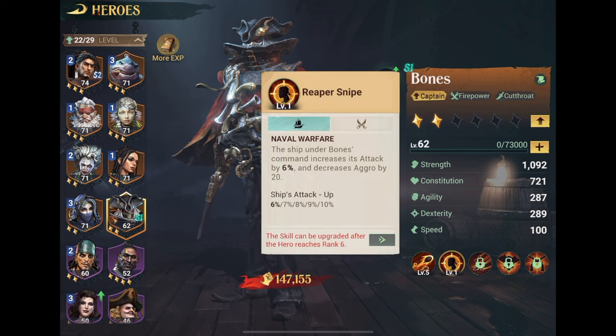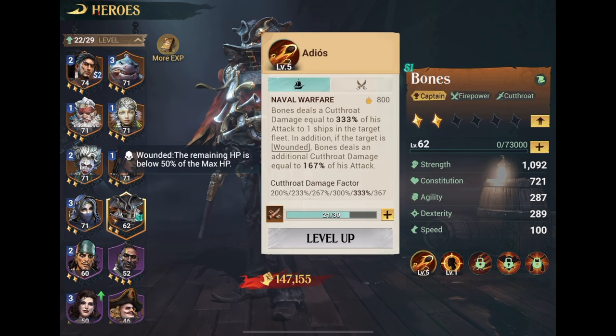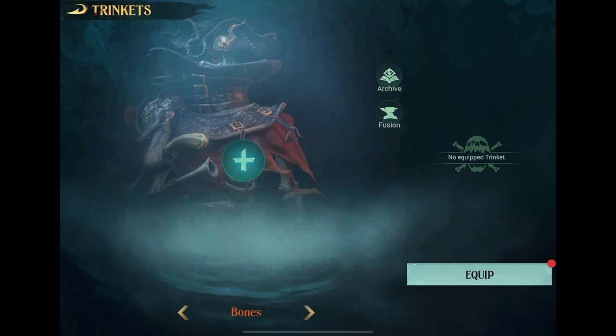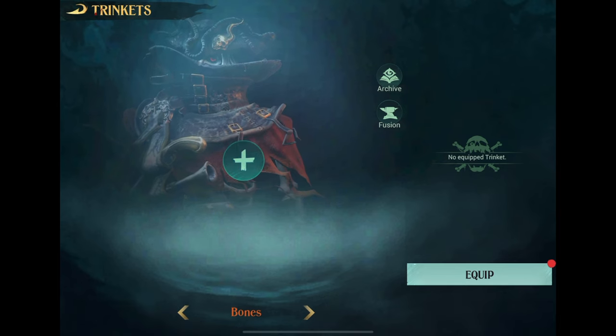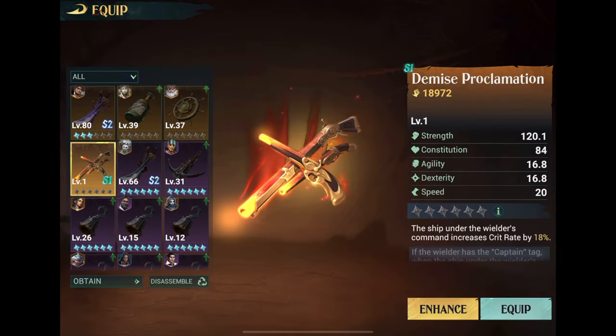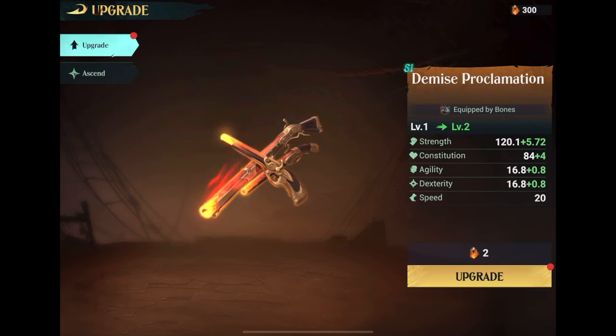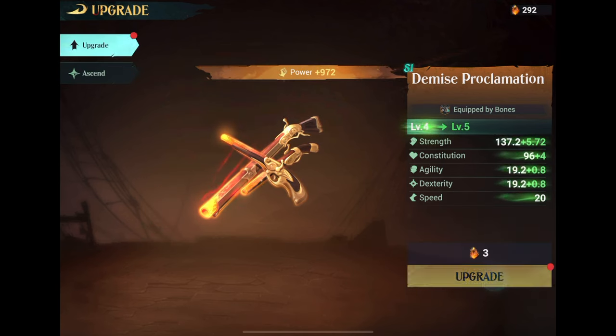Already now we've got Bones up at 150,000 power. That's not really enough — I need him at least 200,000 before he can measure up to the rest of my crew. So let's add in the Demise Proclamation — the legendary trinket that's pretty much made for Bones. It increases crit rate. We're just going to upgrade that one as well and spend some resources on it.